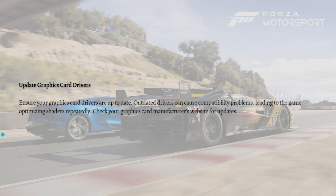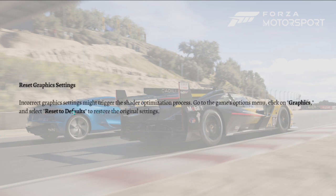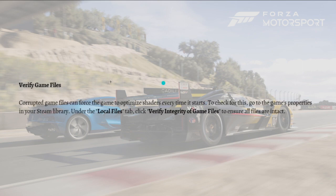The next thing you can do is to reset your graphic settings. Incorrect graphic settings might trigger the shader optimization process. Go to the game's options menu, click onto the graphics section, and select reset to defaults to restore the original settings.